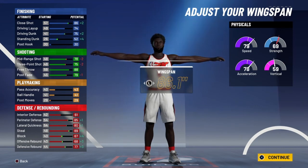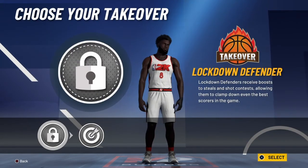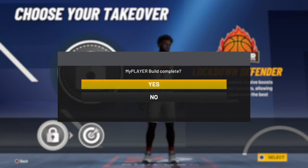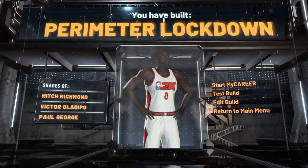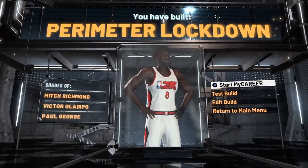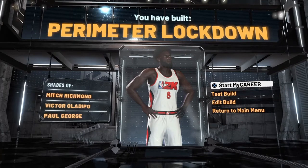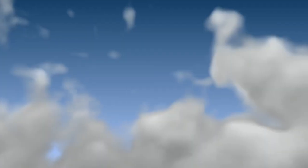Pick the lockdown tag — people are gonna get scared of you every time, I bet they will. And that's how you make the perimeter lockdown build. I'm about to go start my career, so yeah y'all, bye!